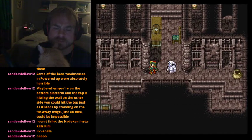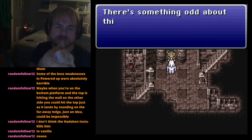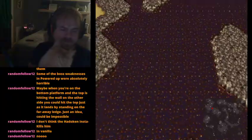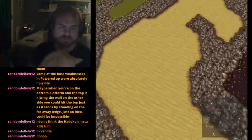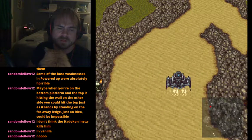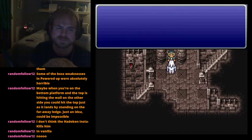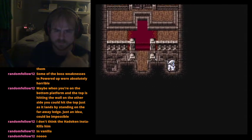In the original game, the scholar changes his line to say 'five steps from the throne' once you reach the ancient castle, so you have to travel all the way to the desert to find out where the switch is - that's bad game design. In this hack, the hint for the switch is hidden within the castle itself, and this NPC tells you how to get in.